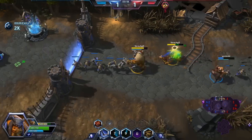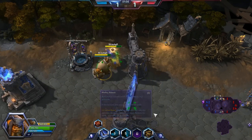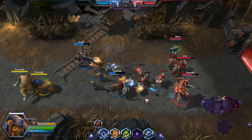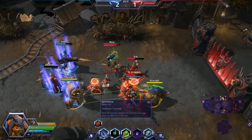Rexxar's talents all focus around how to command Misha on the battlefield. The one currently shown is Misha staying by Rexxar's side to avoid combat — as you can see, I just triggered it. Now she will fight at my side and serve as my tank.